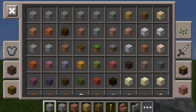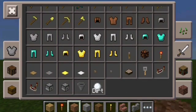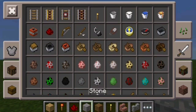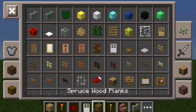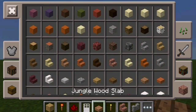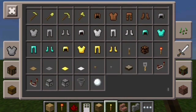First you're gonna need some block of your choice, redstone torch, redstone dust, iron door, any designs — it's oak wood — and repeater.